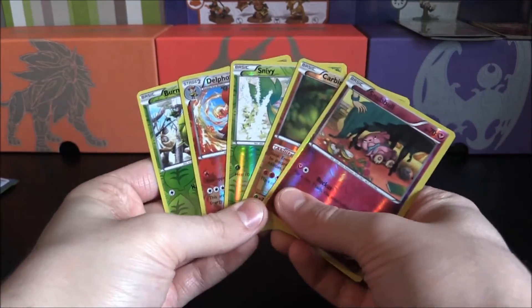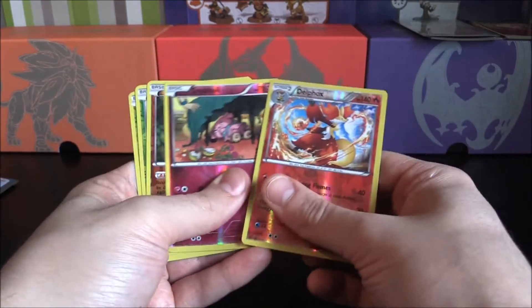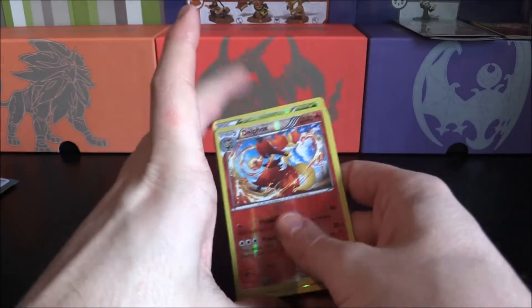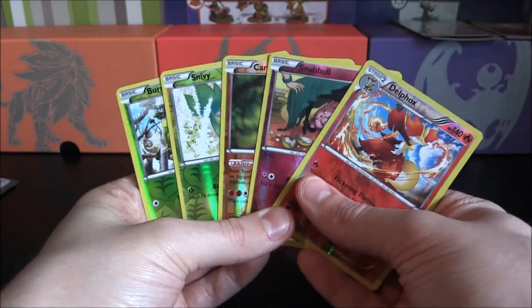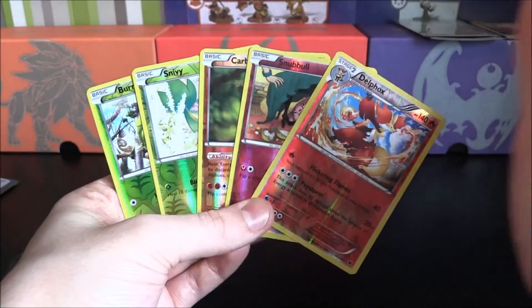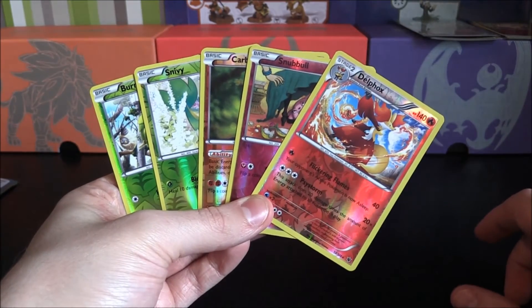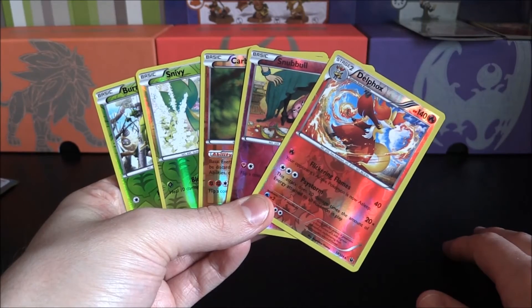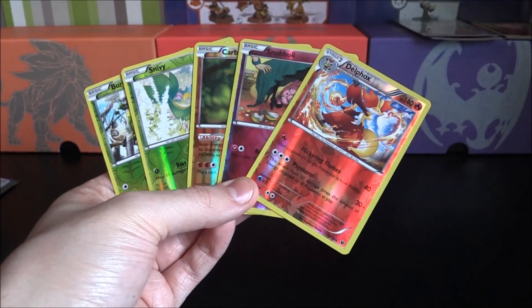But apart from that, we did get five holos here, and I'm going to count this as a pretty good one because it is a reverse holo — which I guess is a pretty good card to pull. We got a Burmy, a Snivy, a Carbink, and a Snubble. Probably the best one must have been that Del Fox. Not bad — obviously our first three packs had better stuff than this, but we'll breathe in and breathe out and hopefully come back with something brand new to open. Subscribe to the channel if you're new, comment down below what your luck's been like, and I'll see you guys in the next video.